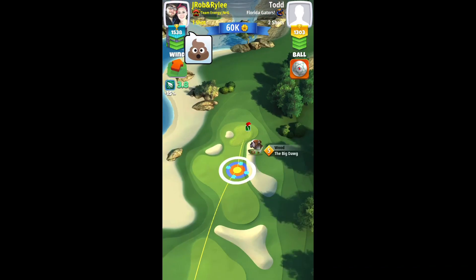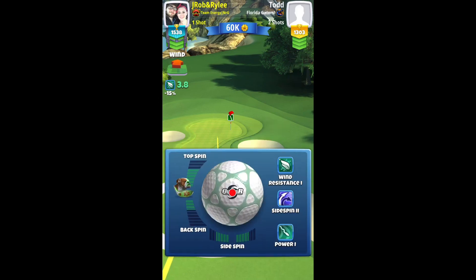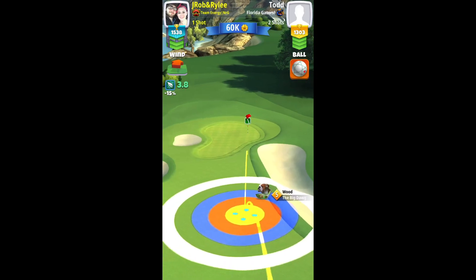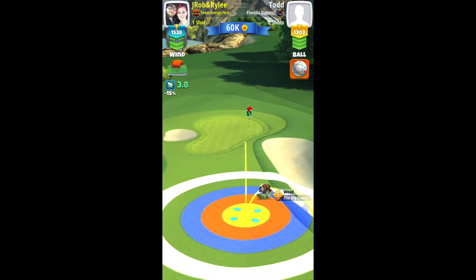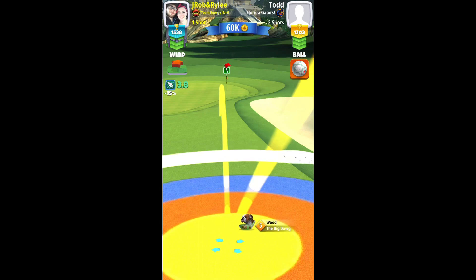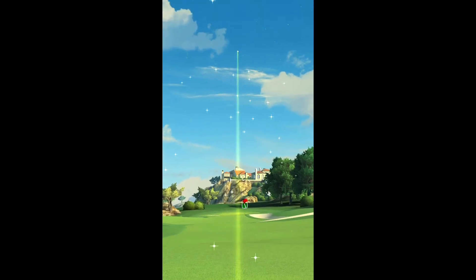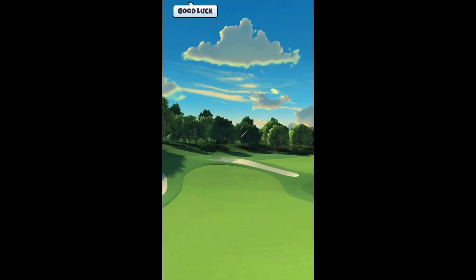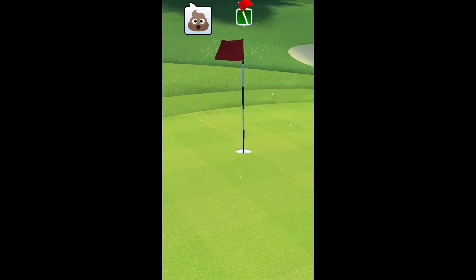On this second hole, if you play to the right side with full top spin and bounce over to the right down the longer stretch of fairway with maybe a little curl, you play the second shot with a couple bars of backspin, pretty much straight at the pin with a couple bars of right side spin so you don't flirt with the rough or bunker. We come in nice for a really sweet albatross.